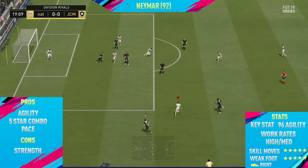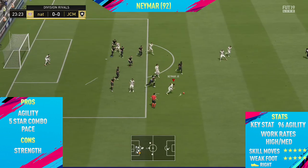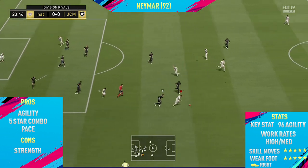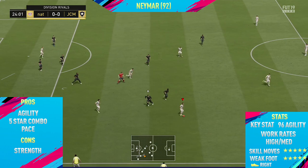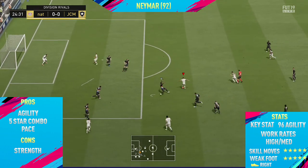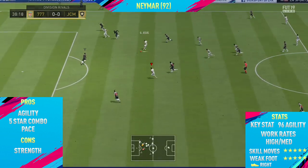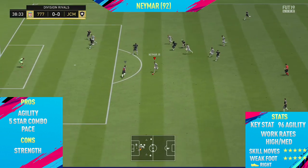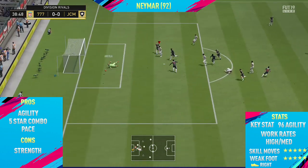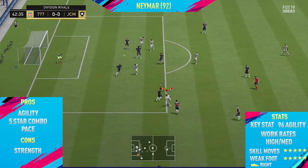The final pro on this card is his pace. Neymar is absolutely rapid — one of the fastest cards in the game once again. His acceleration is insane and he also has very good sprint speed. The only con I could find with Neymar was his strength. Every single Neymar I've reviewed — whether it be Team of the Year, Team of the Season, or Man of the Match — they always seem to have really bad strength. Hopefully his Team of the Season cards can have better strength, maybe around 80.